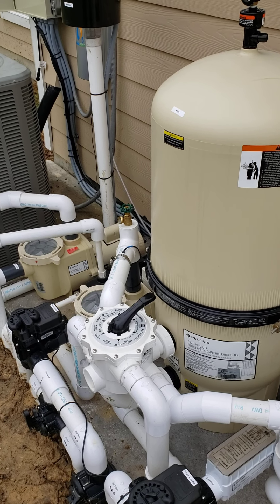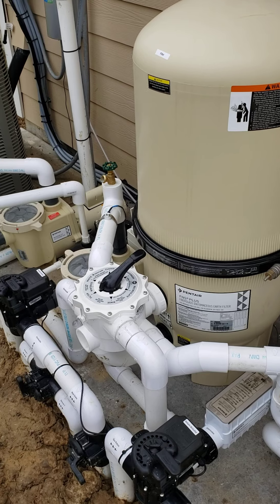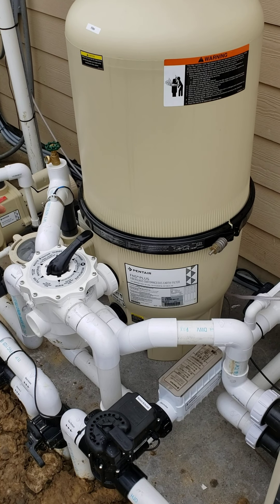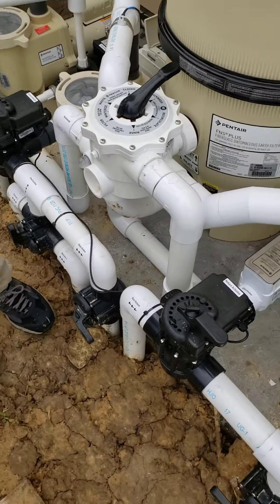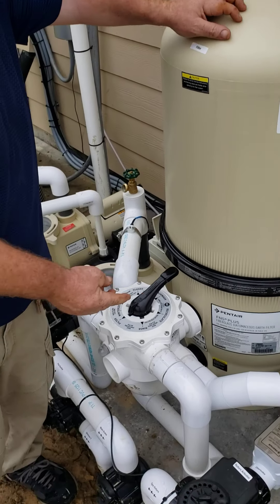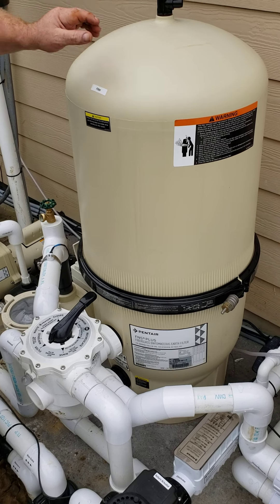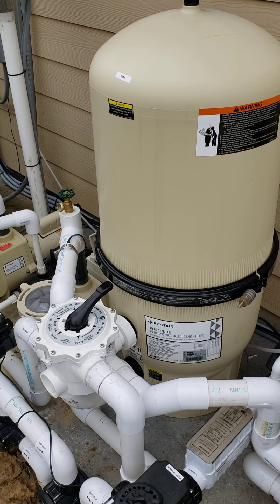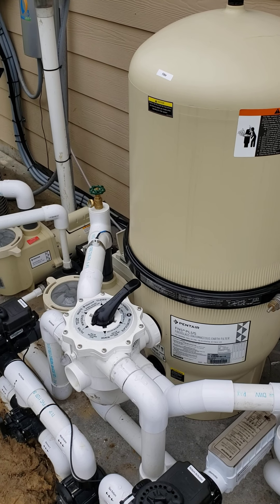Once a year you want to take the filter apart — we can do it for $150 or you can watch Pentair's YouTube videos that walk you right through it. You take the drain off the bottom with a 7/8-inch wrench, pop the air bleed loose to bleed the filter down. Once it stops bleeding, remove the top and the filter splits in half. There are eight filter grids inside that you take out one by one and rinse thoroughly with a water hose. Every time you backwash you don't get everything out — once a year you need to fully service the filter.